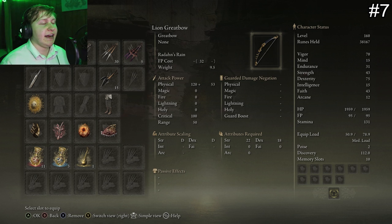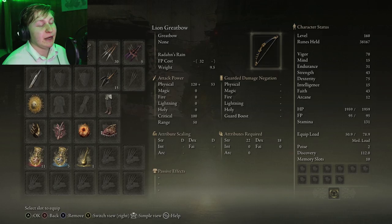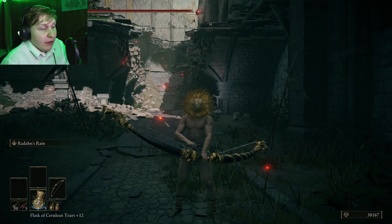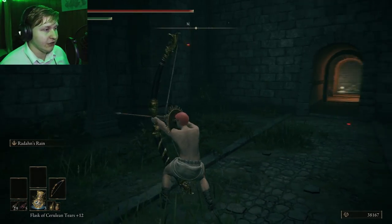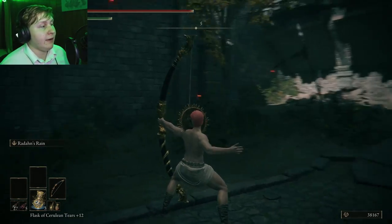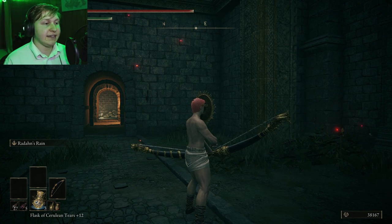The next item is going to be the Lion's Great Bow. The Lion's Great Bow is actually a pretty good great bow — I believe there are only about four or five great bows in the game, so there isn't much competition, but it is considered one of the better great bows besides the Golem's Great Bow. Since it is a great bow, it has a pretty slow attack animation, to be expected. The unique part about this great bow is it comes with a unique art of war, Reign of Arrows.